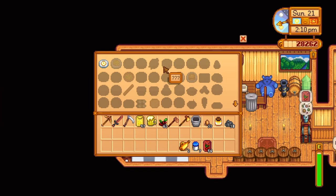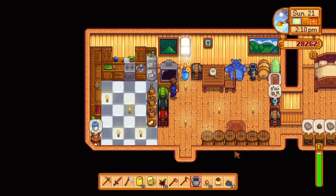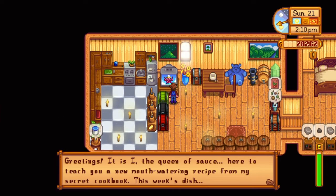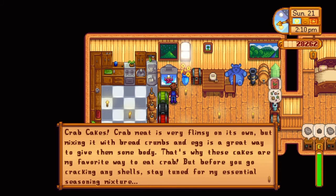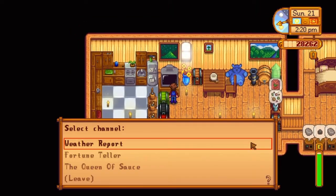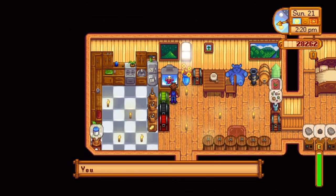When they have question marks, you have not unlocked the recipe yet. Some recipes you get through friends, and other recipes you get through watching the Queen of Sauce. I haven't watched this one yet today, so let's see what we get — a new mouthwatering recipe from the secret cookbook: crab cakes. So I learned how to cook crab cakes.